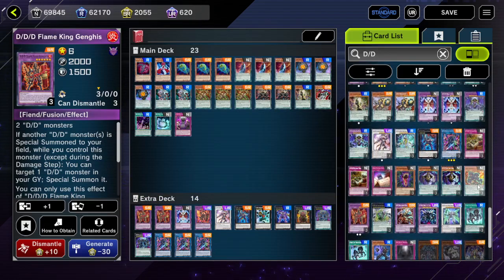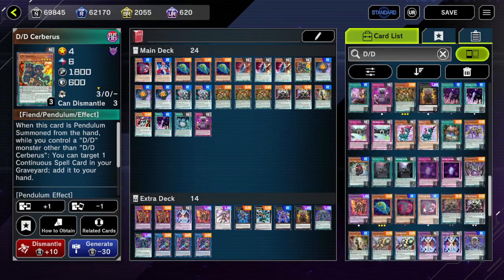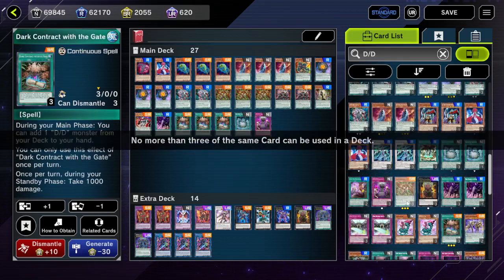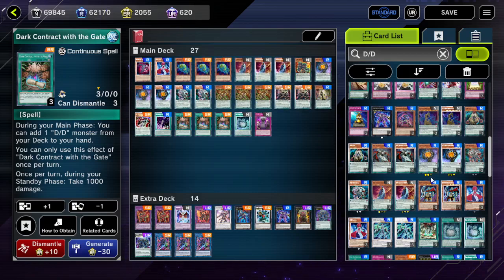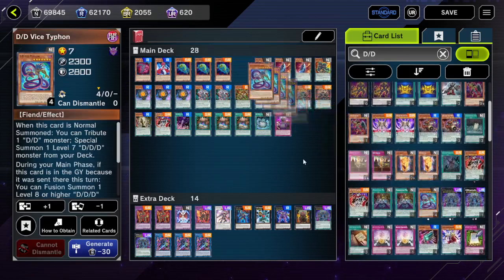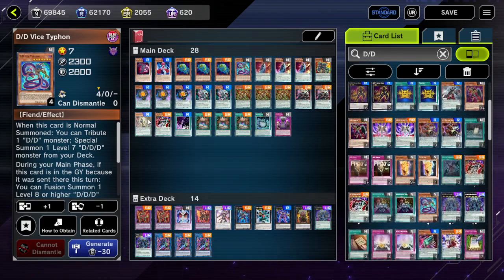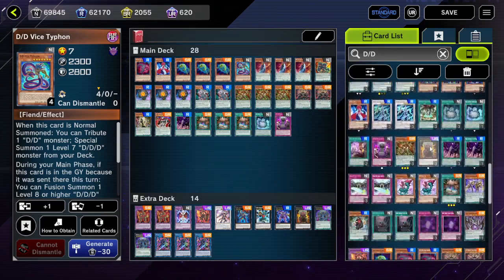And then we'll need one of these guys as well. Let's see what I forgot to put in - didn't put in Dark Contract with the Gate, and we're also missing something else. Where is my Typhon? There is Typhon. And I think that's everything we need for the main deck here for the time being.